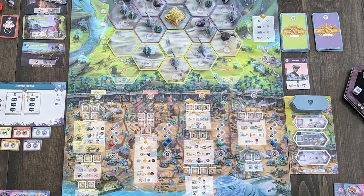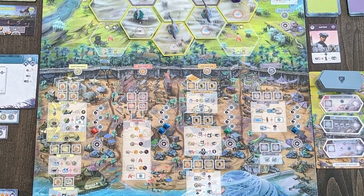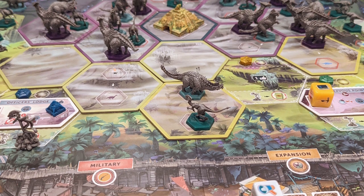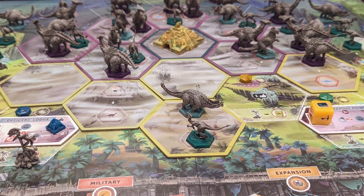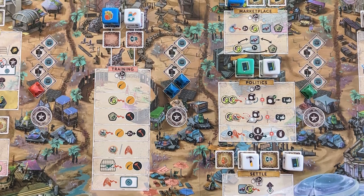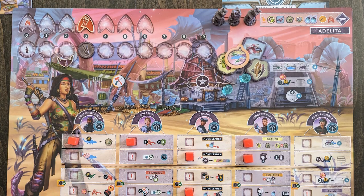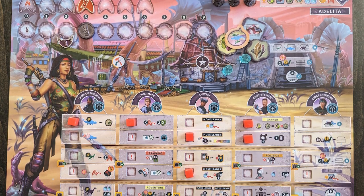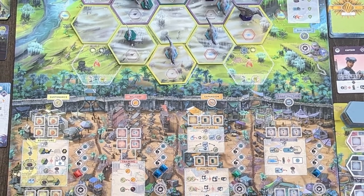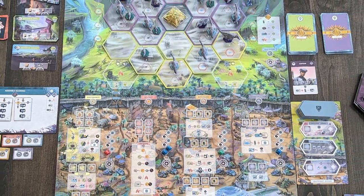In episode two, the survivors have successfully defended the city of Perseverance, completing a massive wall to stop the dinosaur onslaught. Under the guidance of the ship's senior officers, players set out to explore the surrounding wilderness, expand the settlement beyond the walls, and chart a path to the mysterious structure on the horizon. Episode two adds new actions and gives players the ability to customize their leaders and factions with unique skills. The theme, story, and game mechanisms will continue to evolve with episodes three and four, completing the saga.